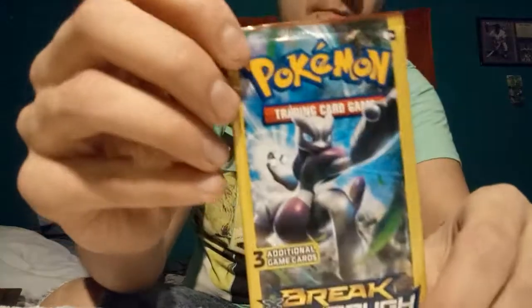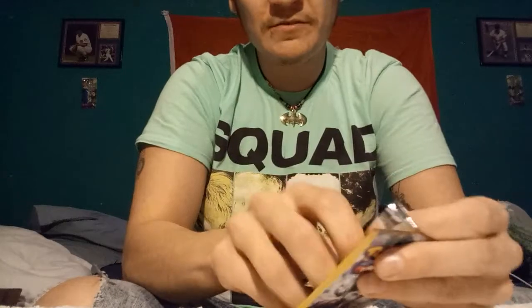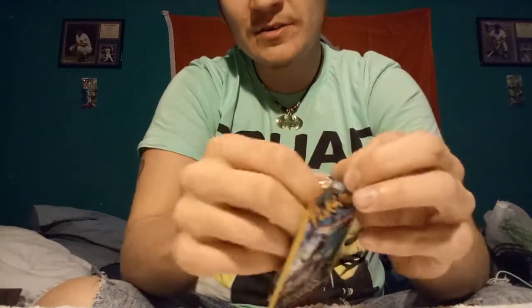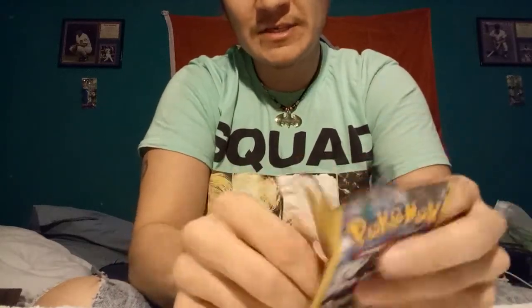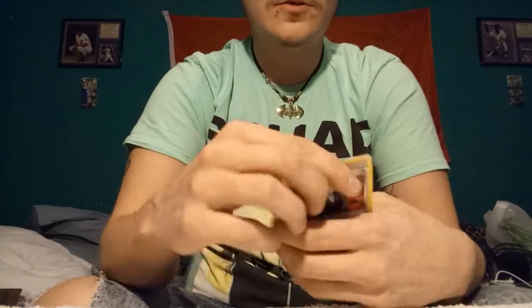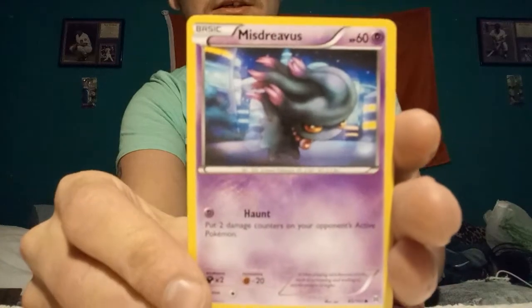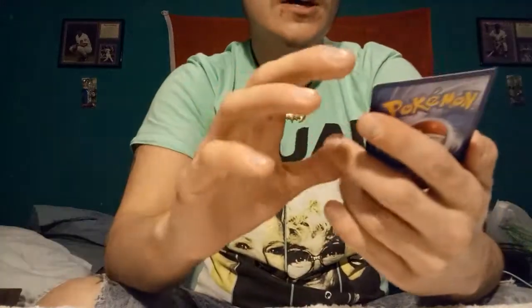So this is another Breakthrough pack. Another pack that wants to take its sweet time to be opened. Apparently it's just a Breakthrough pack like that. We have a Trainer Giovanni's Scheme, a Misdreavus, and a Reverse Holo Trainer Gallade Spirit Link.